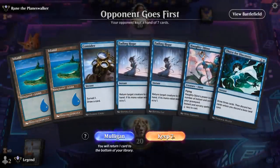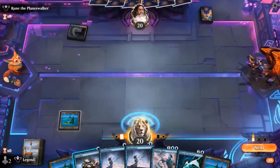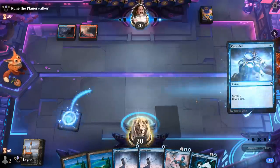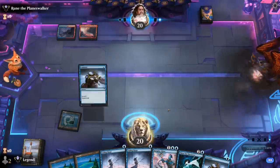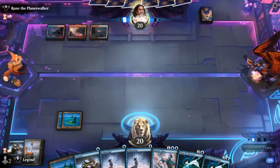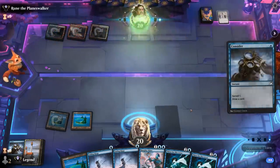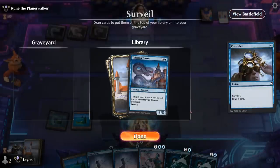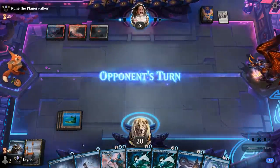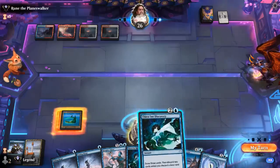We're on the draw and this hand seems fine. We can potentially Fading Hope to save our own Haughty Djinn from removal. Opponent is Blue-Red without a lot of plays so far. Opponent is Jeskai colors — they cast a Union to gain some life. Tolarian Terror seems worth keeping. Next turn we can Thirst; I don't need Fading Hope and can just ditch a couple. Impulse is an option but Thirst seems more mana efficient.